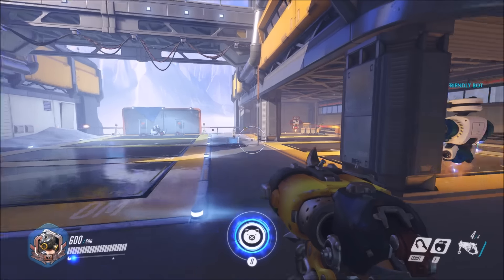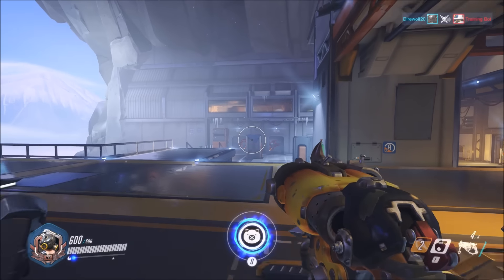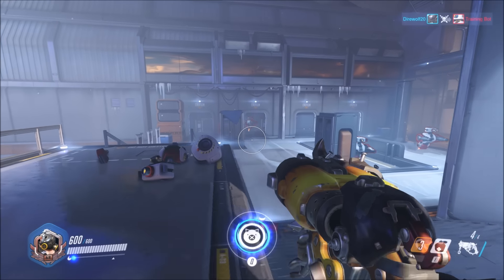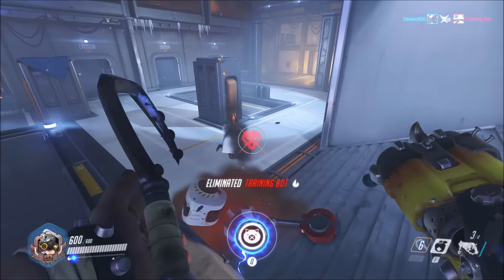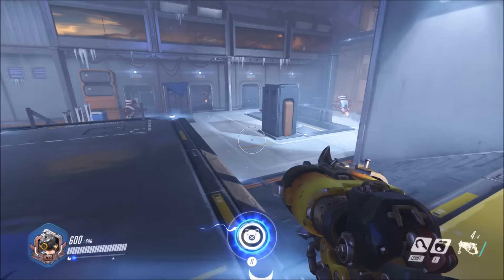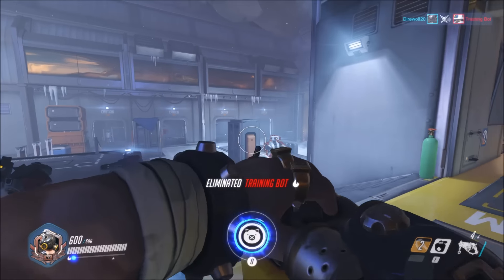To help get enemies in range, you have your Shift ability — the hook. It's really good at pulling enemies towards you and has a decent range, putting them right in front of your hit path, though sometimes they can land a little to your left or right. The hook has so many useful abilities: you can pull Reaper out of his ultimate, pull Bastion out of turret mode, and interrupt a lot of people. It also has a slight stun effect. Just make sure you don't miss, because it has about a six-second cooldown.